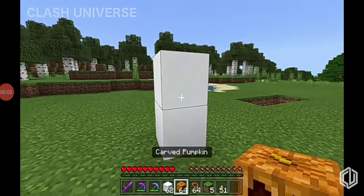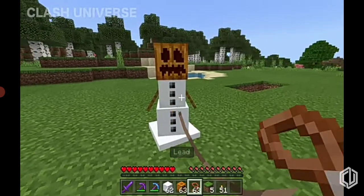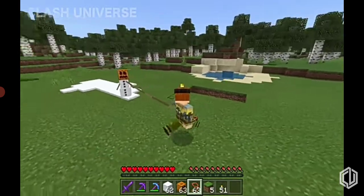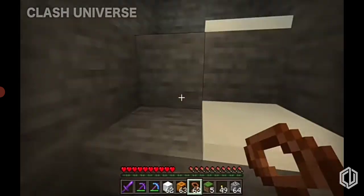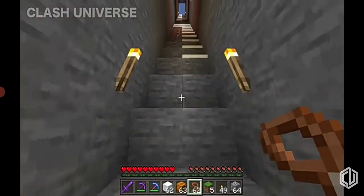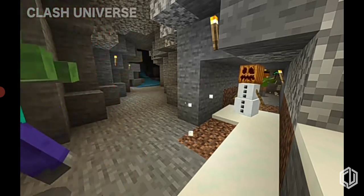While going for mining, it'll be a good practice to make a snow golem and take it with yourself using a lead. The snow golem leaves a snow trail along its path, which will help you find the path back home while you're returning. The snow golem will also help you keep mobs away by throwing snowballs towards them.